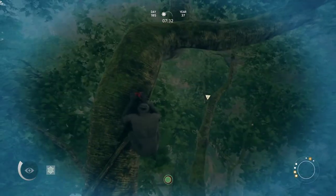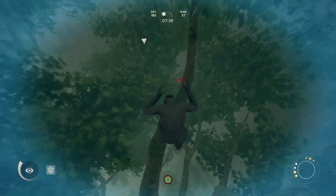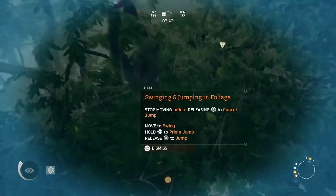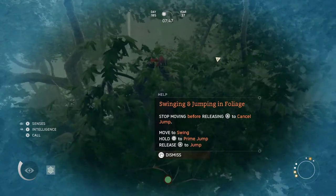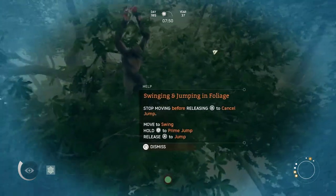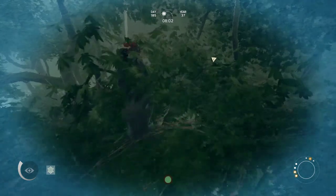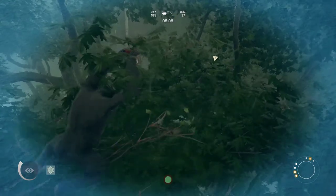This all takes a little getting used to, but it's just so fantastic. When you jump, if you keep the A button pressed, you can actually catch the foliage so you don't fall down. If you're using the left stick and moving — swinging — and you let go of that A button, you're either going to jump in the direction you're swinging, or if you've just landed and let go of A, you're going to fall. So be careful with that.